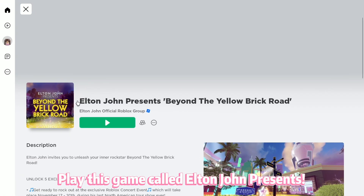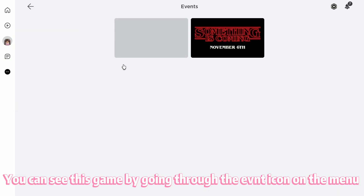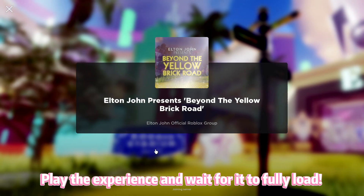Play this game called Elton John Presence. You can see this game by going on the menu and pressing on the event logo. Play the experience and wait for it to fully load.